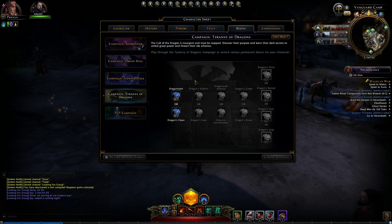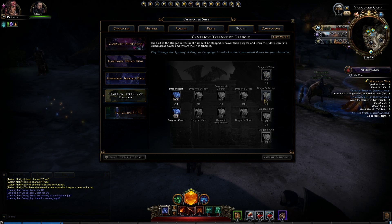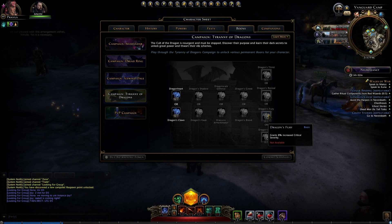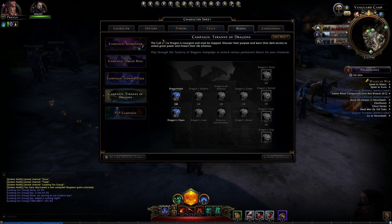There are also choices like Critical Strike or Deflect, Defense or Armor Penetration, and Regen or Lifesteal. Then the last set is where you make bigger choices. Dragon's Thirst gives 3% increased lifesteal — really awesome for a Temptation Warlock. Dragon's Revival grants 10% increased incoming healing, probably not worth your time. Dragon's Fury increases crit severity, a perfect choice for a Fury Warlock. Dragon's Grip increases control strength, maybe useful for Damnation.